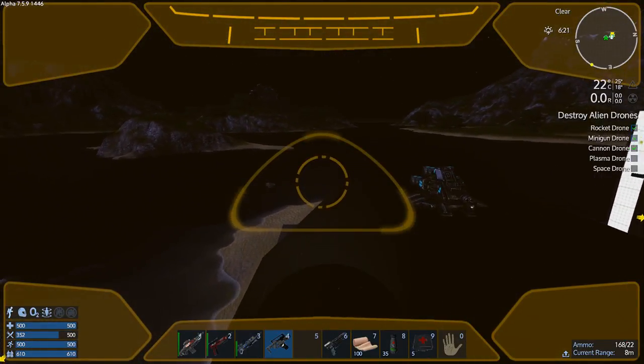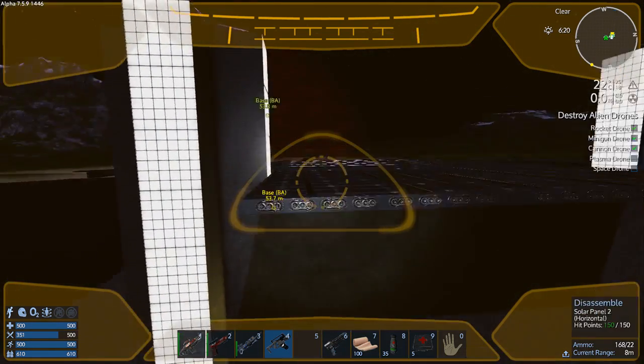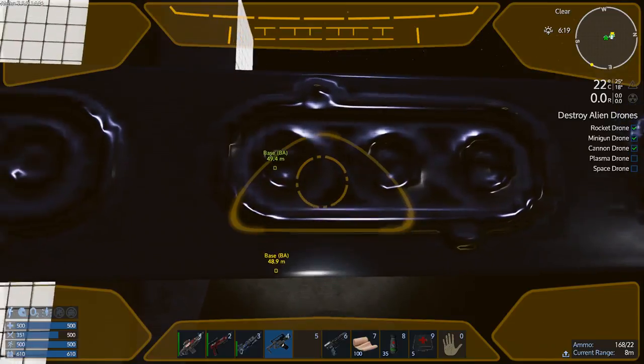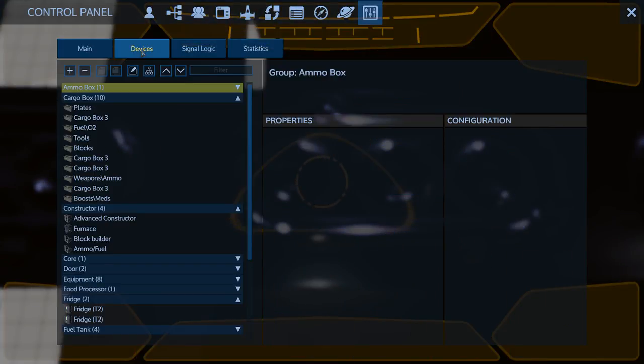So what we're gonna do is just quickly outfit this thing. Let's go into the control panel on my base and grab a bunch of stuff.